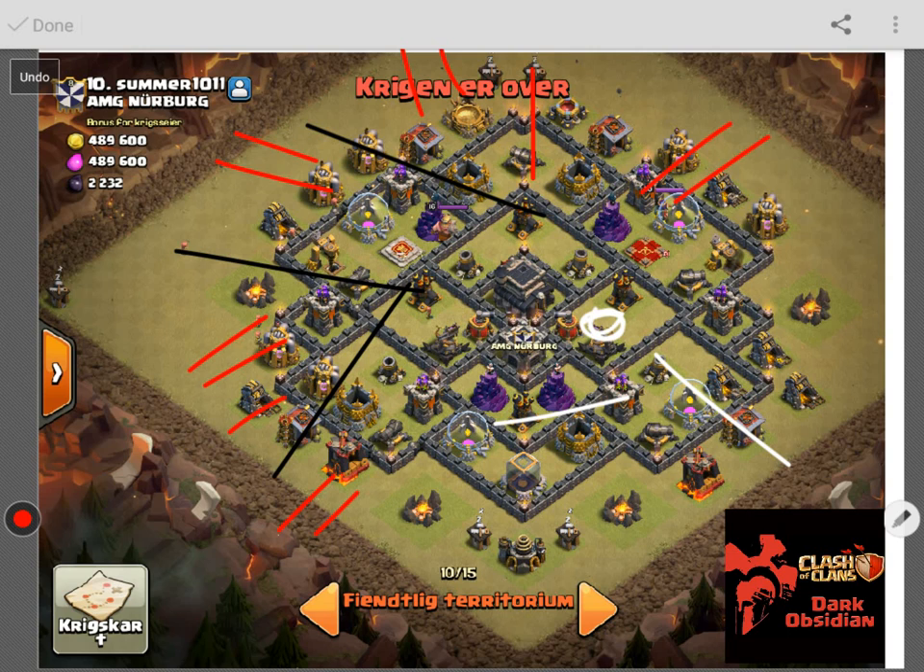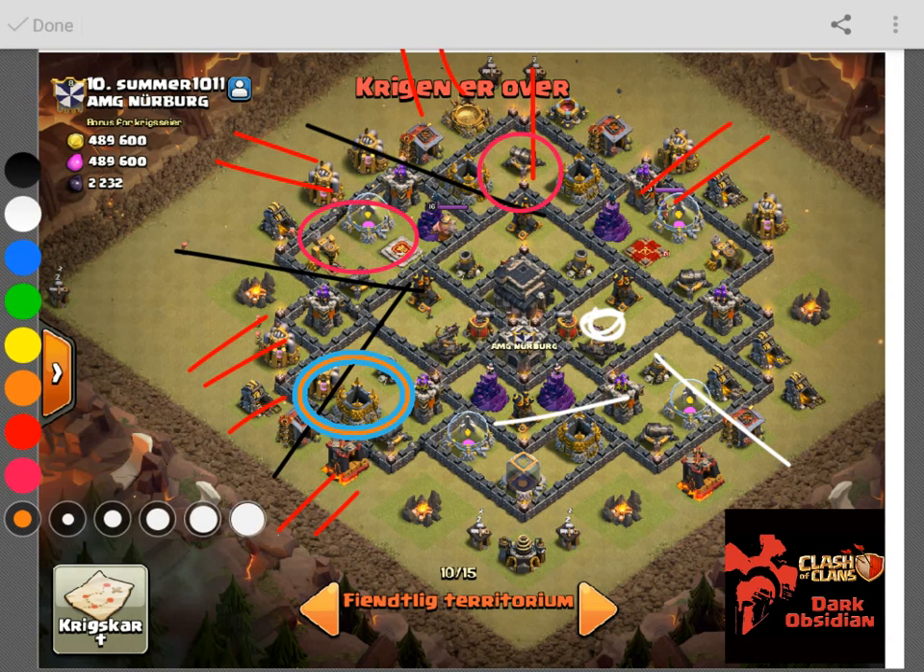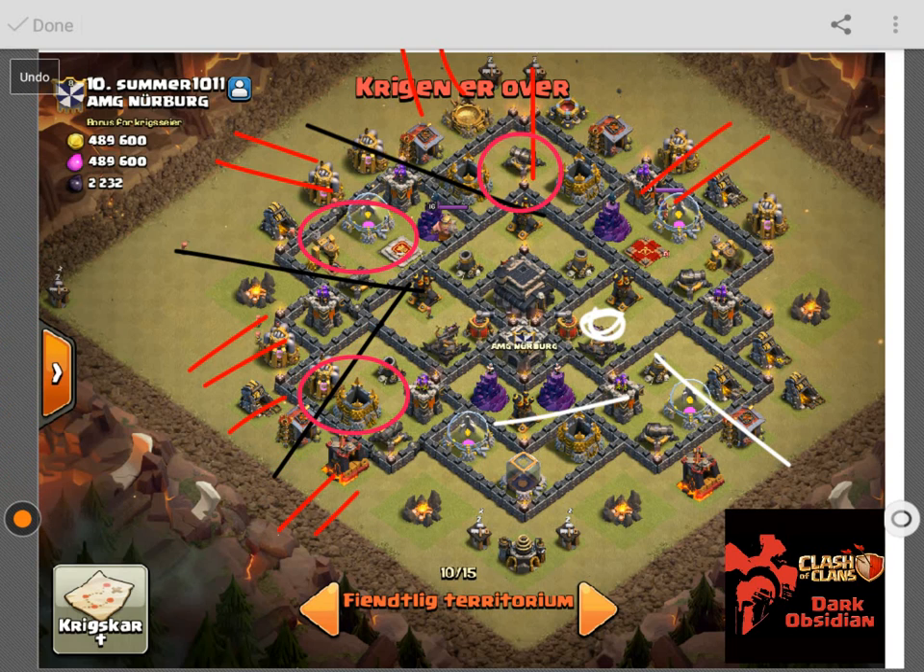Lastly, we're gonna use our spells, starting with haste spells. The haste spells are probably gonna go right around here, here, and here — the top and middle ones are so the balloons can get to those air defenses very fast, and the bottom one is to get them through the wizard tower fast. We're probably gonna need a rage spell too, and the rage spells go around here. I'm pretty sure I use the first rage spell from the kill squad to rage those Valks up.